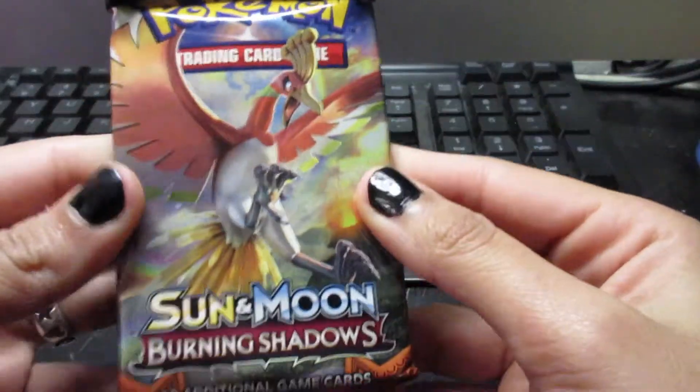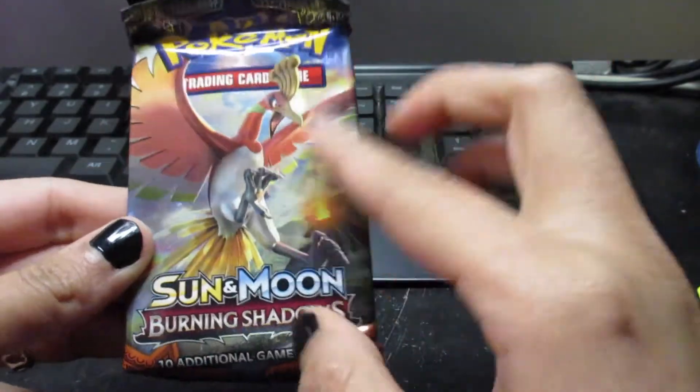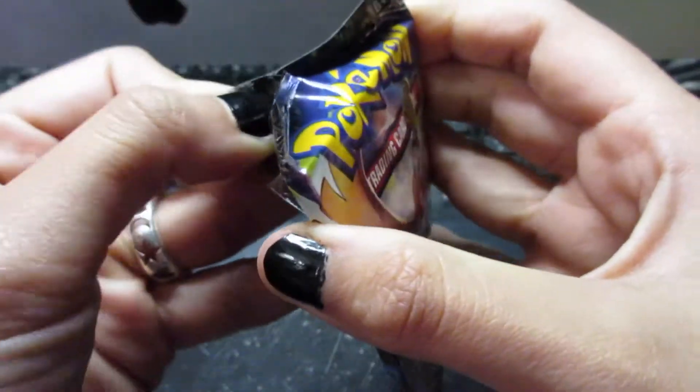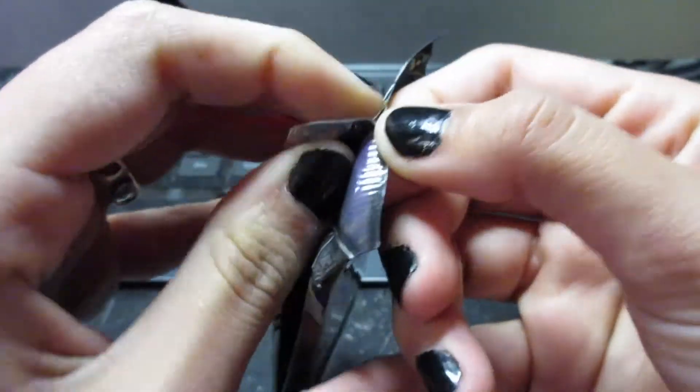And then finally we got the Ho-Oh Pack — the Sun and Moon Burning Shadows. So let's see. Finally, Pokemon I know! HeartGold and SoulSilver introduced me to the Pokemon series, like, as a gamer. I remember I chose Totodile, evolved him into Feraligatr. Wonderful.